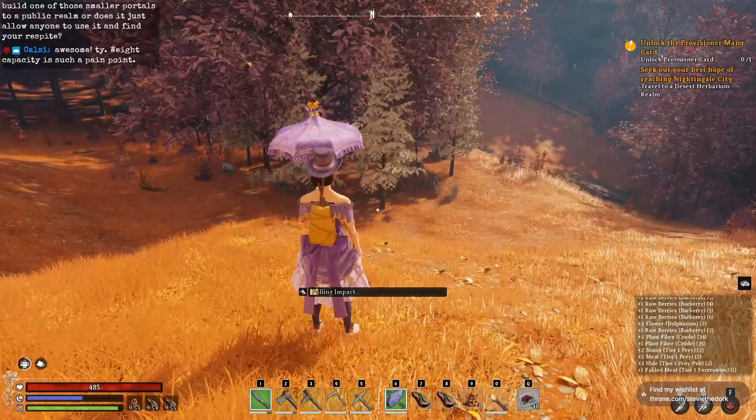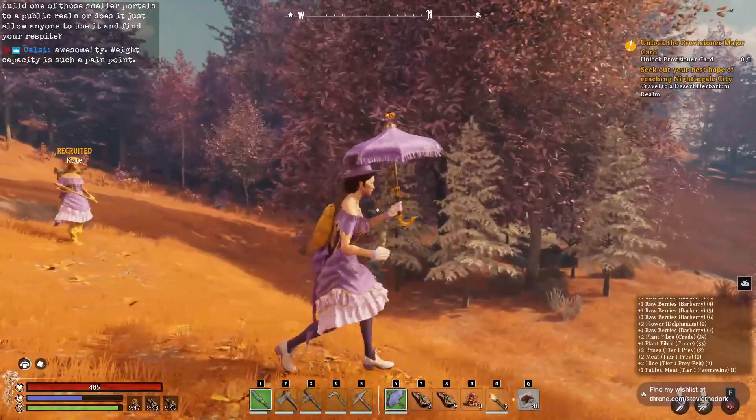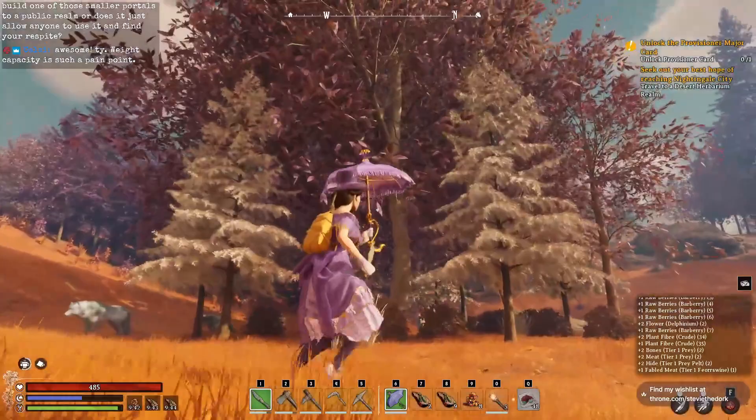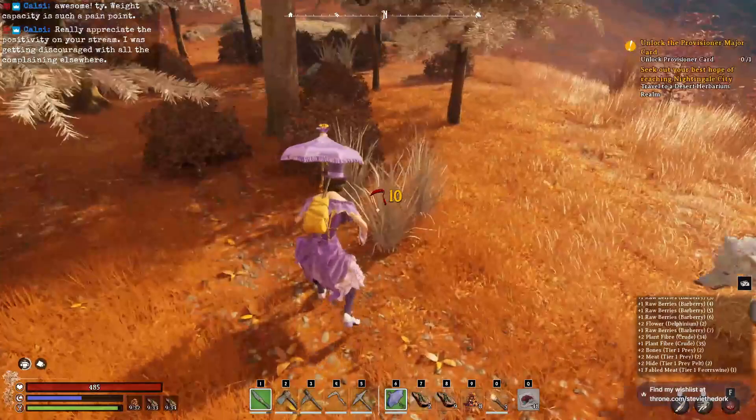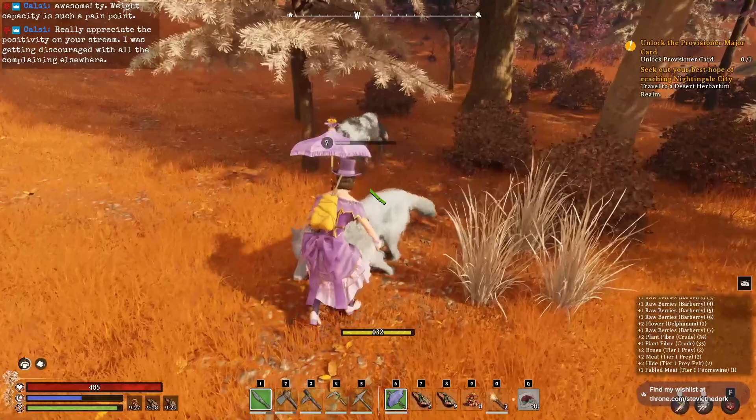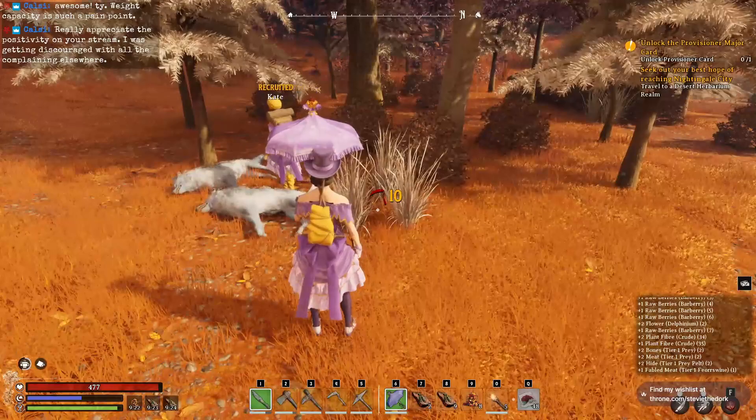We are on the Antiquarian Forest Realm. And once again, white leaved trees are the answer. So if we go up to these white trees — without getting attacked by wolves — we will see that we've got some Tier 1. Excuse me, I'm trying to film a video here, wolves. Thank you.